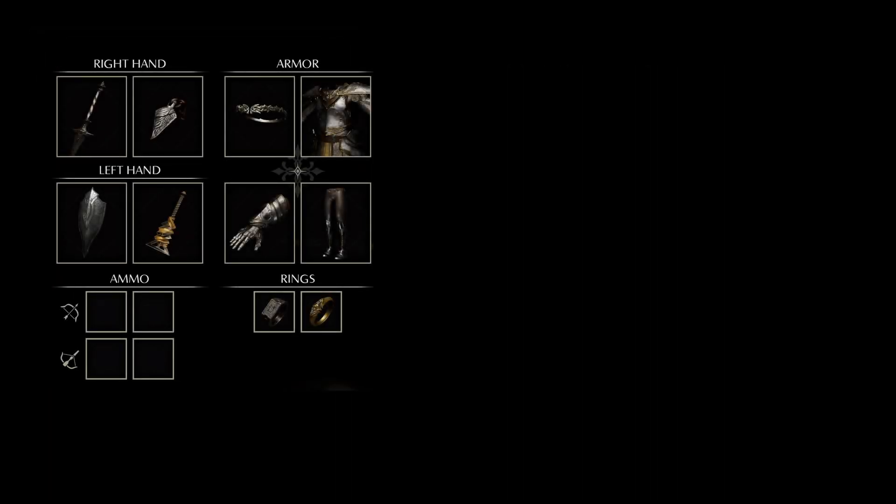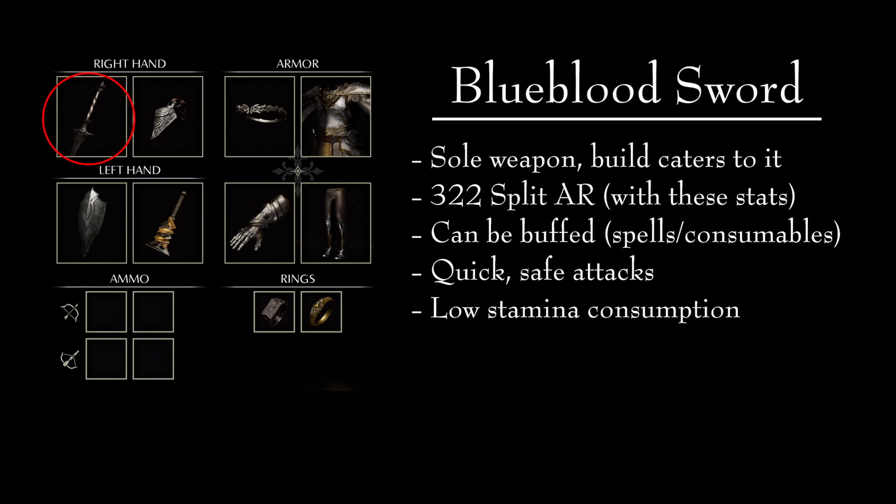Moving on to the equipment: we will always use the Blue Blood Sword. Our build is catered to drawing out the most power that we can from this weapon. With this combination of stats — 18 Strength, 18 Dexterity, 30 Magic, 18 Faith, and 22 Luck — the Blue Blood Sword is able to reach a total AR of 322. This is good for a straight sword with quick attacks, but it is important to understand that it is split damage. It will always be less efficient than pure damage.